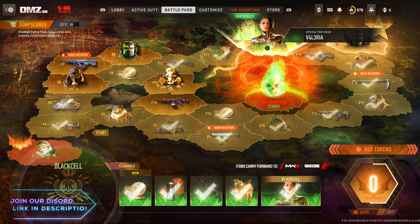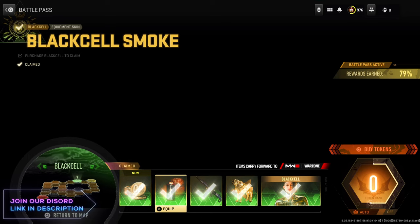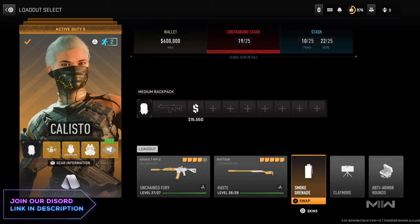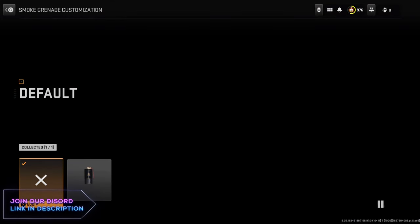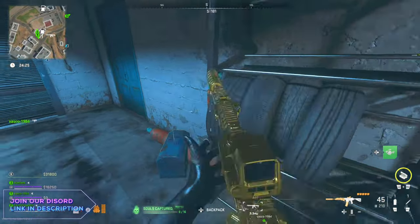What you need for this glitch to work chaps is to unlock the Black Cell. If you haven't bought this, it's basically pay-to-win smoke grenades. But once you're in there, what you want to do is go to the Black Cell smoke and equip that bad boy. It's got a skin — just go there, equip it, and then go into the DMZ and equip it in your loadout.